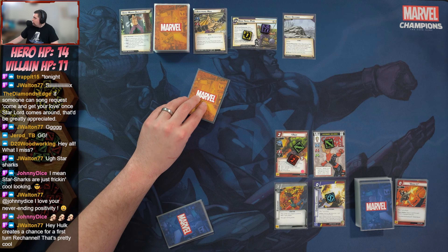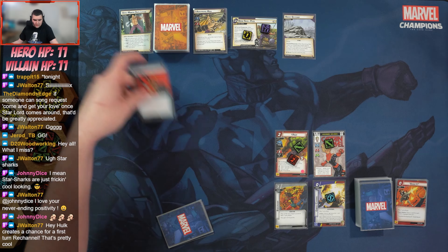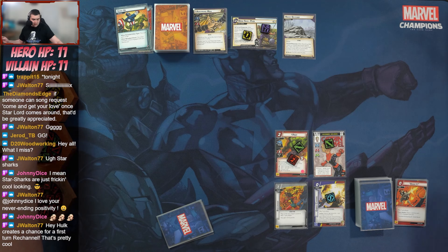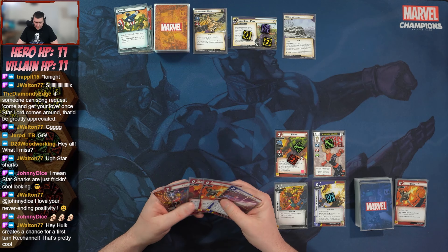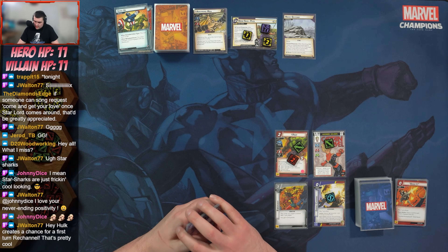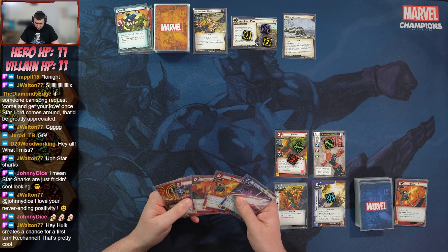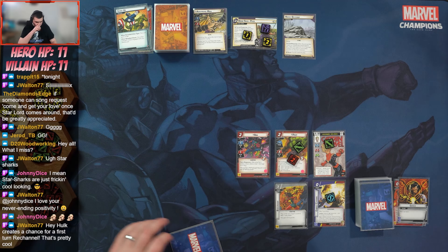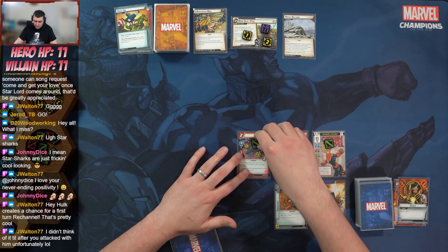We're at 14, take three damage going down. The villain's bad card is Advanced — the villain scheme — so one plus one equals two threat added. We're in it to win it. We put Genius into play and play Bug onto the table.